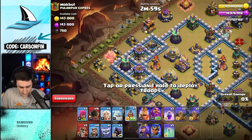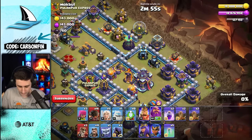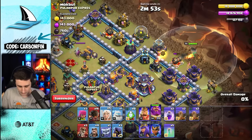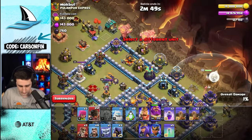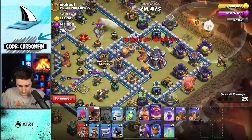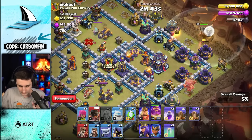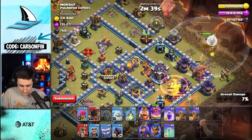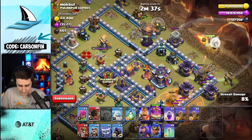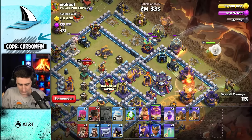Okay, let's go with a rocket loon like this, flame flinger, and warden here. We're going to go rocket loon — we don't want to pull out the clan castle. Warden's going to take his time. Rocket loons here — just take out the wizard tower and that's it, that's all I want. One more rocket loon here.